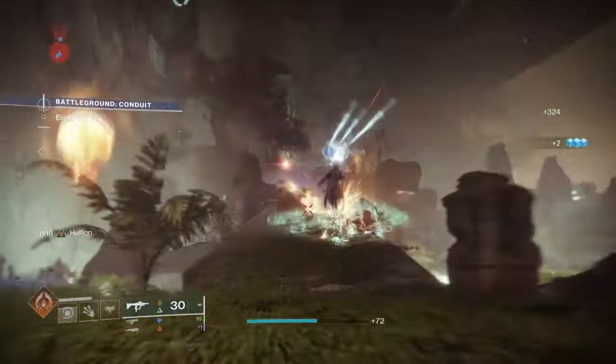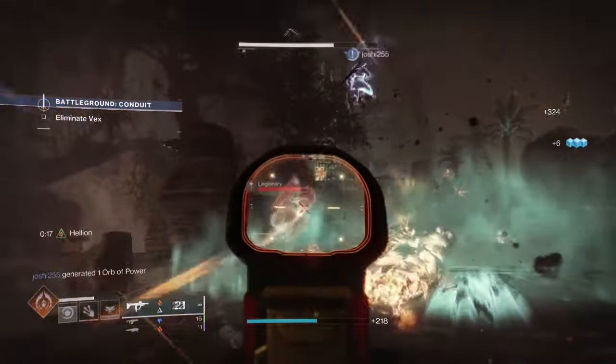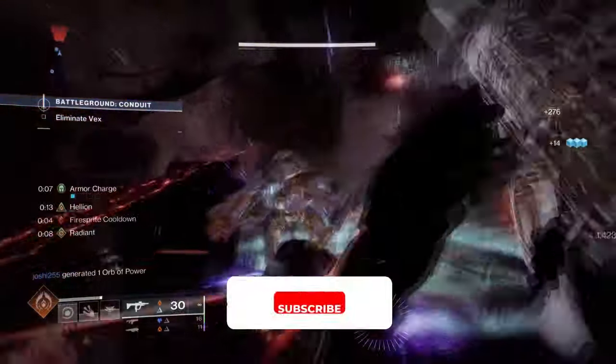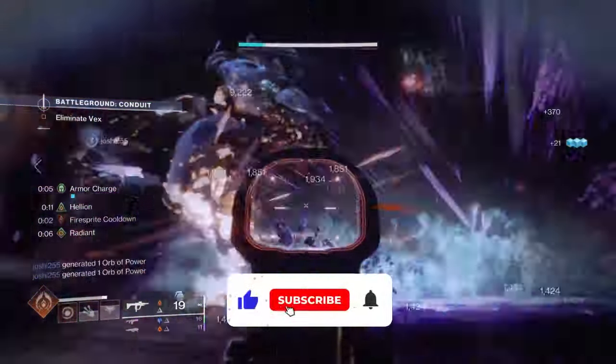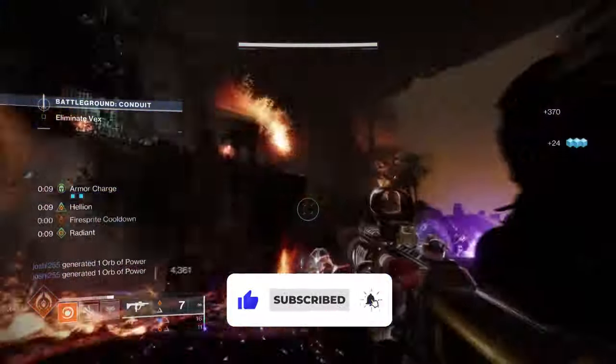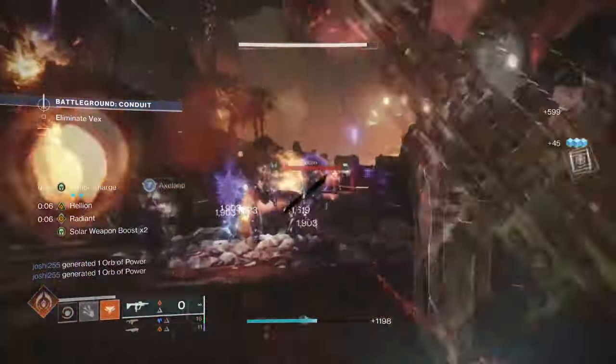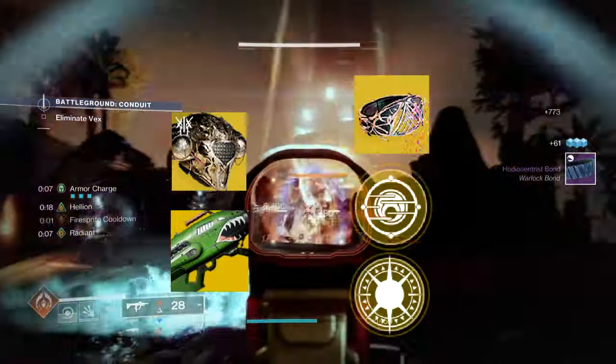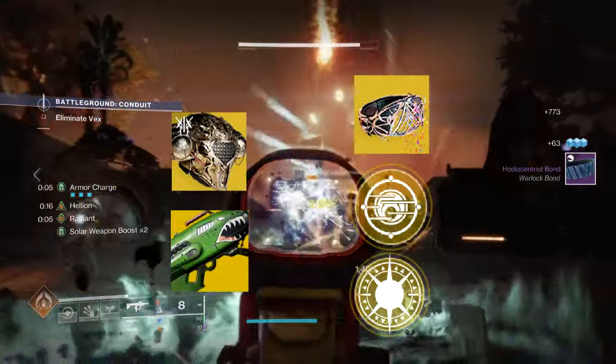Hello everyone and welcome back. Have you guys been enjoying the prismatic builds lately? They have provided a ton of expertise, strength and uniqueness not seen before until now. But if you had to choose between the strongest solar wallop build using Dawn Chorus and Dragon's Breath, or a prismatic build using Spirit of Apotheus and Star Eaters, which one would you pick?